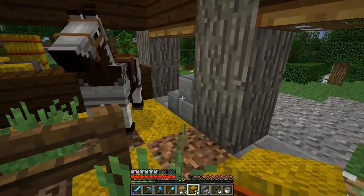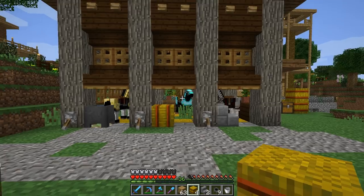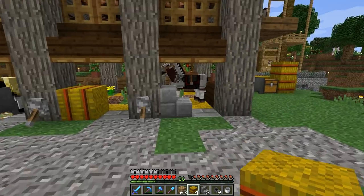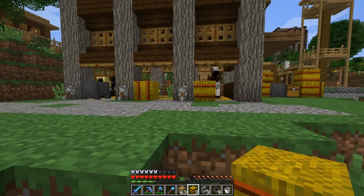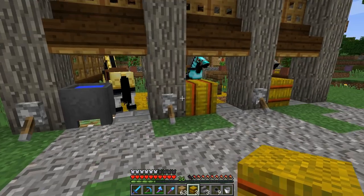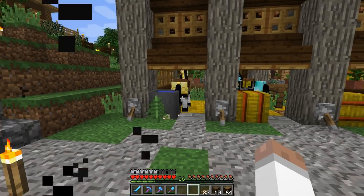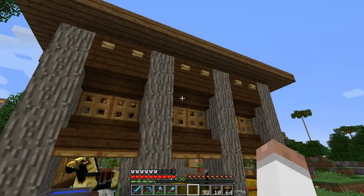We could probably put some hay bales on this one just to keep things different, and then for this one maybe just put another hay bale here - something a little bit different than just having the stair. Yeah, something like that looks okay - much better. So now that we have this stable all up and running, I did mention we were going to build some more.